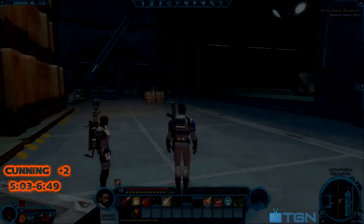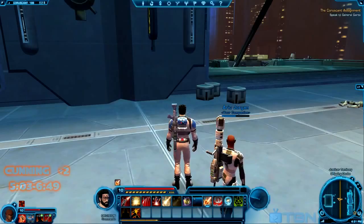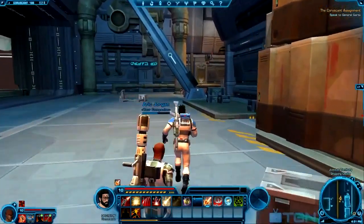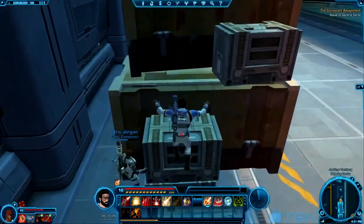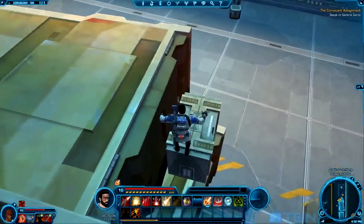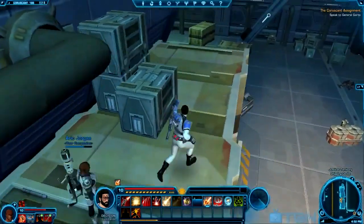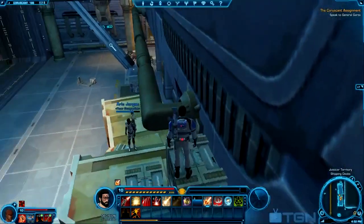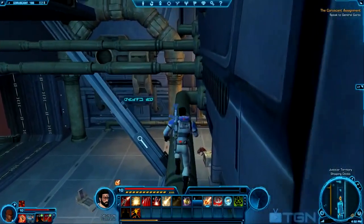Alright, I'm back for part three of my datacron location guide here on Coruscant, and I'm in Justicar territory. This is right past the part where there are a few quest givers — right beside those quest givers there's a group phase. Look for that, then come over here and you'll see three crates and then two crates right beside those. Behind those crates there's a staircase-looking thing. Work your way up all the way to the top of these crates, then there will be a pipe — get on that pipe and walk all the way down. You'll have to do some jumping.